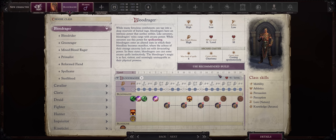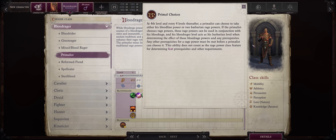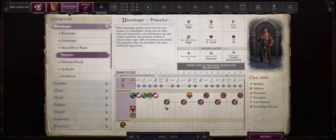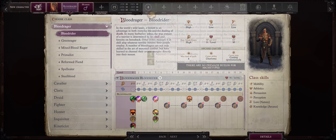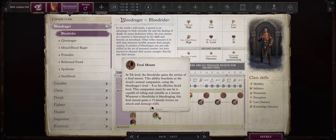Now we have Bloodrager, a mix between Sorcerer and Barbarian. The best one is definitely Primalist, because it lets the Bloodrager acquire Barbarian Rage powers — two every four levels. Rage powers are some of the best abilities in the game, so it's in your best interest to get them. There is something to be said about the Blood Rider archetype too, as it is the one that gets a pet — but only starting from level 5. If you already have a class that can grant Rage powers to your party, like a Skald, then you won't need a Primalist — go with Blood Rider instead, because the pet is that good.